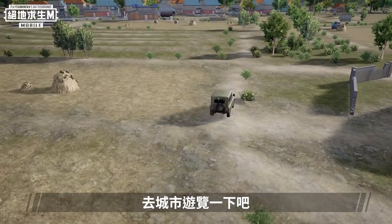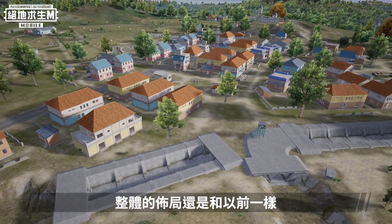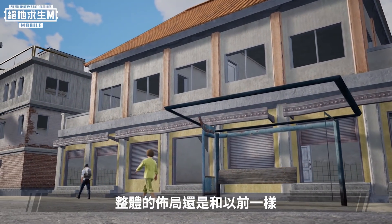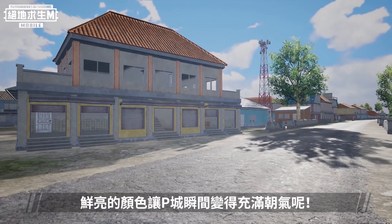Let's leave the field behind and take a tour of the city. This is Pochinki — unbelievable, right? The overall layout is the same as before, but some buildings and walls are now a different color. The bright colors have filled Pochinki with life and energy.